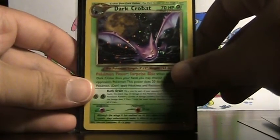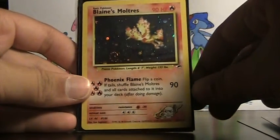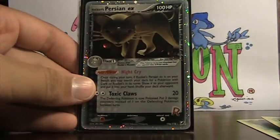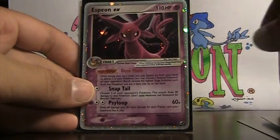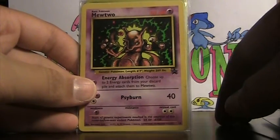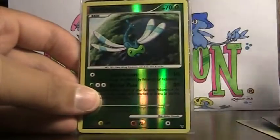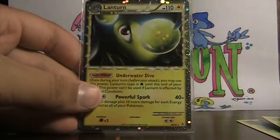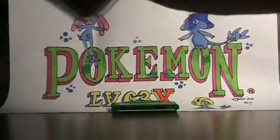Dark Crobat from Neo Destiny, Blaine's Moltres from Gym Heroes, Claydol EX, Rocket's Persian EX, Mewtwo Promo 14, Shiny Voltorb, Shiny Yanma, and a Lanturn Prime — I have two of these, so if you want another one. Those are the sleeved cards, and now on to the top loaders.